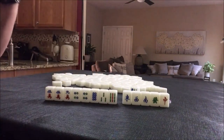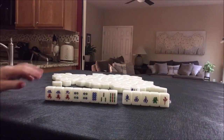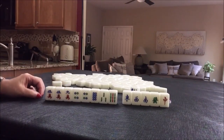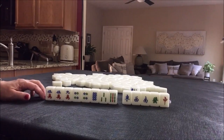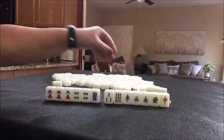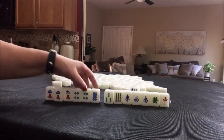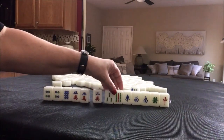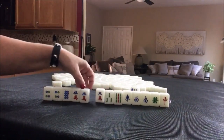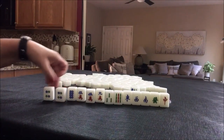I look for lesser honors and knitted tiles. The knitted tiles are the numbers. With these number tiles, we need 1-4-7, 2-5-8, 3-6-9 — three blocks. Here's a 3-9, 2-5-8, 1-4-7. I think that's what I would try for here: 3-6-9, 2-5-8, 1-4-7.